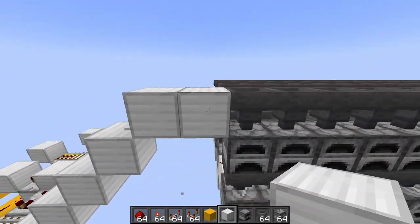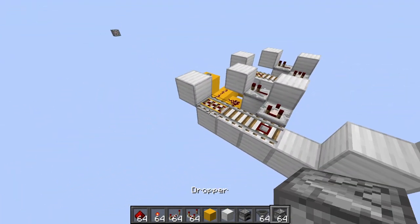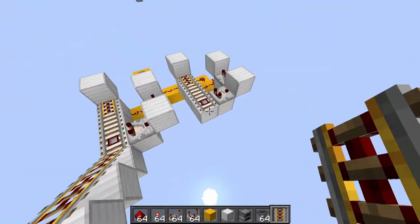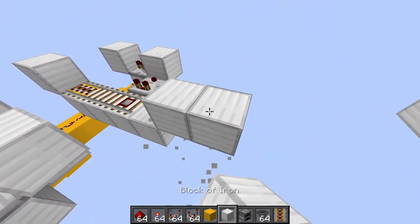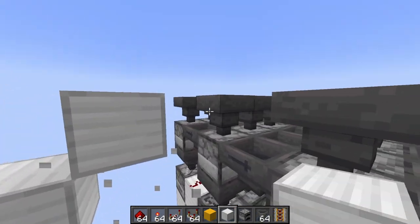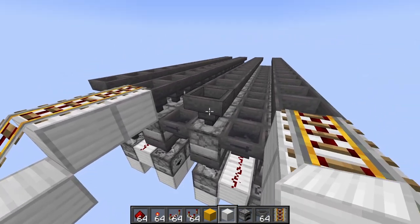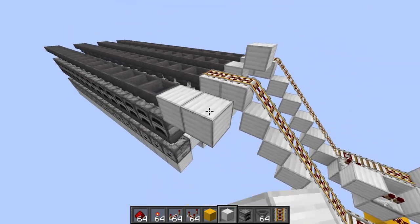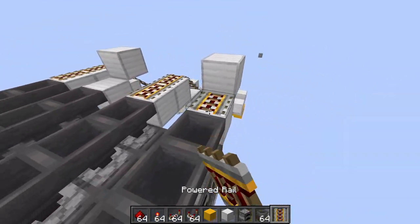We should be able to take this up, and then there should be two blocks there like that. We'll just fill all that in with powered rails, and again over here for the second input. On these ones that aren't lined up with an input we're going to come out one block and then up one like that — these are just stoppers for the rails.